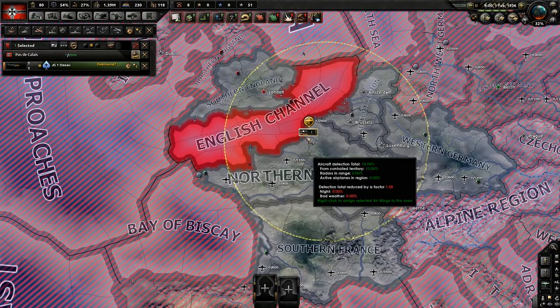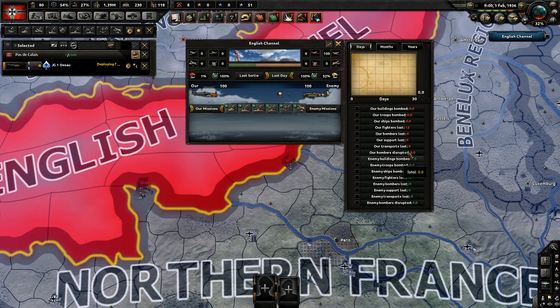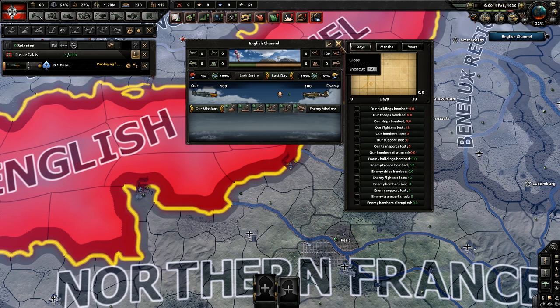So that's how you can get a bunch of aces. But if we look at the air battles themselves, so far the air wings are actually kind of tied — 12 planes were lost on their side, 12 planes were lost on our side. Now let's upgrade this and swap the numbers.